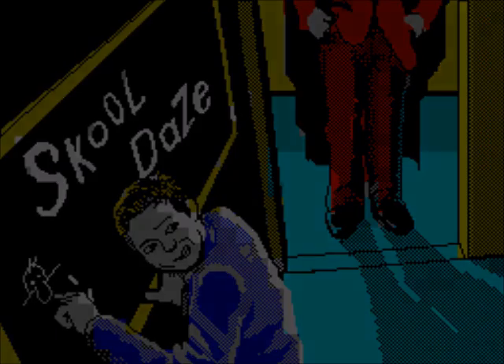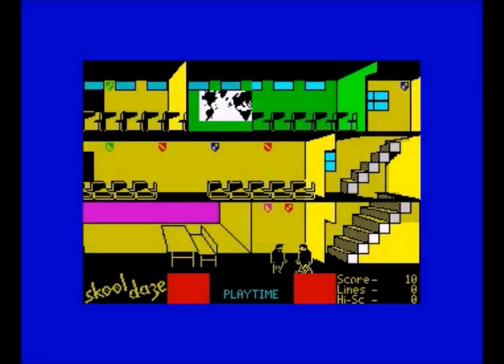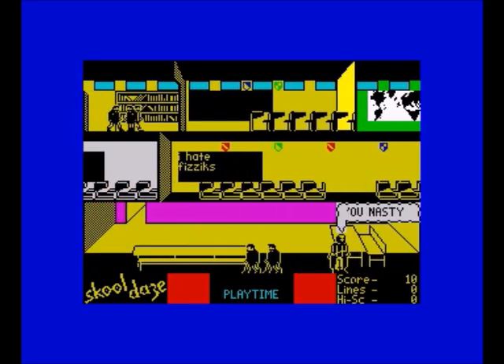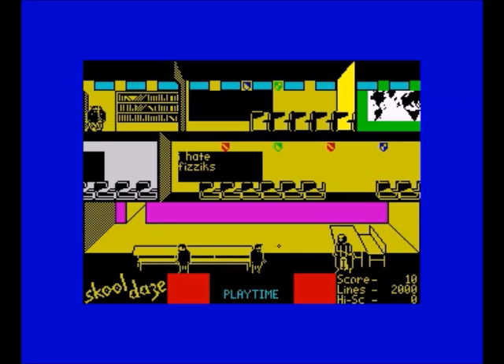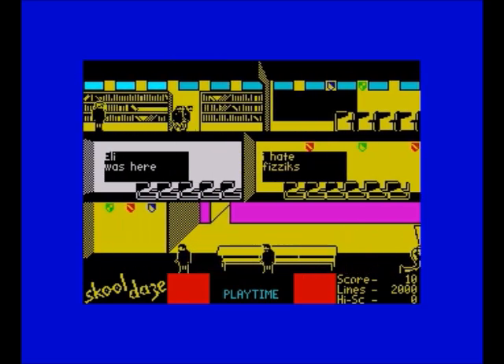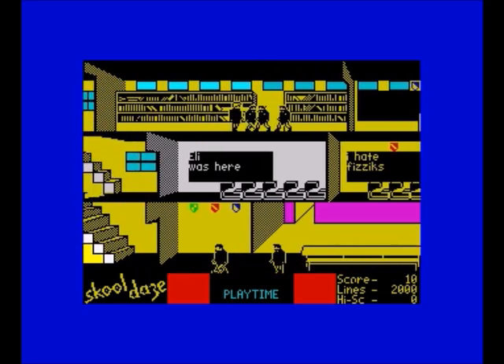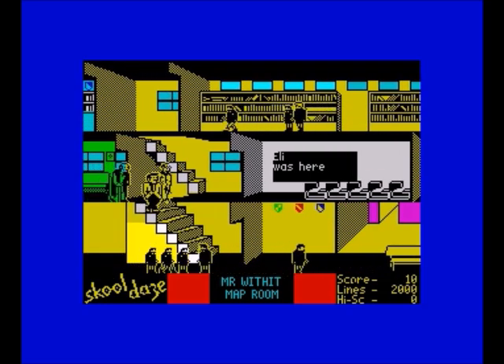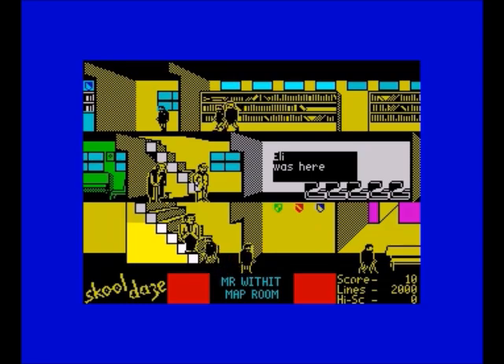You might think this is a bit of an odd choice for a best looking games list, but I've included it because of the characters. Your character, the other characters — boy wonder, the bully, Einstein the swot, and all the teachers. Although they're really small, they've got such character. You can see it in their faces: Einstein looks like someone you want to punch, boy wonder looks like a twat, the bully looks like a bully, your bloke has a kind of smug look, and the teachers' details are brilliant too.